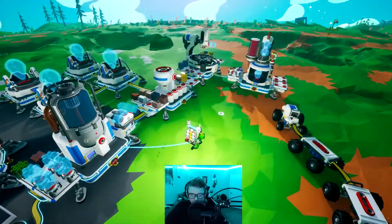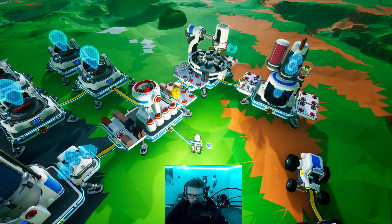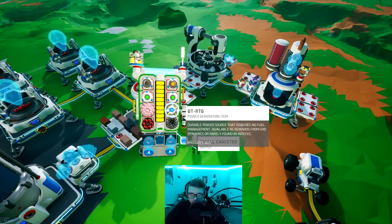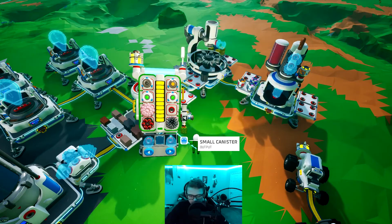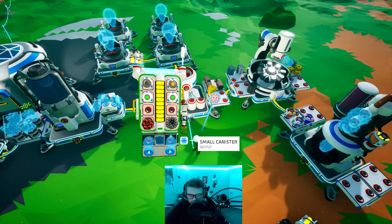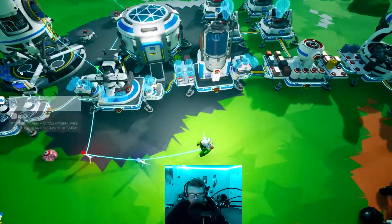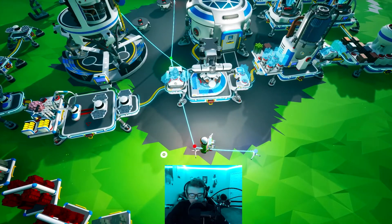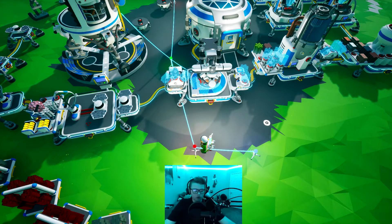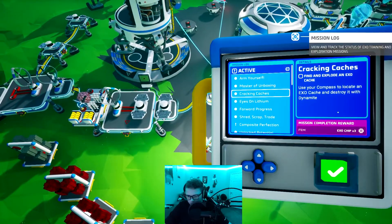Alright guys, I just got all four soil canisters completely filled up. We'll throw them in here — looks like we have a bit extra. We can make one ammonium, this is probably going to take a minute. We could smelt this quartz into glass, but I think I'll save it for another beacon on a different planet if we need it. So once we get the exo chips — we get them from blowing up the caches, but we're also going to get some from doing this mission.